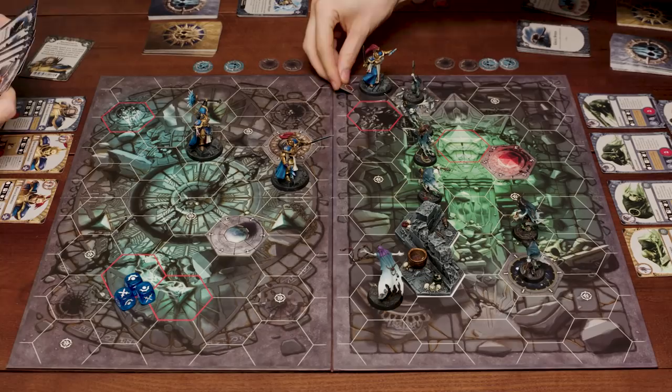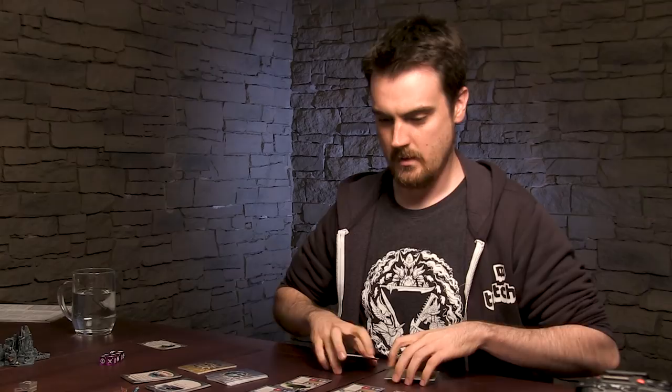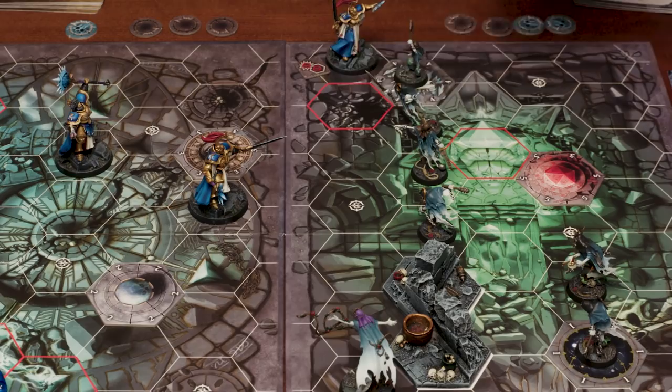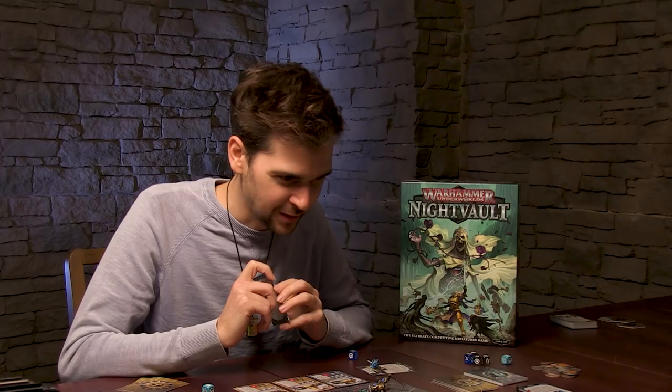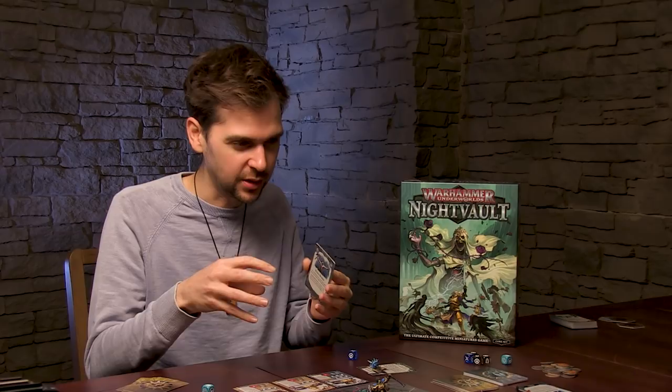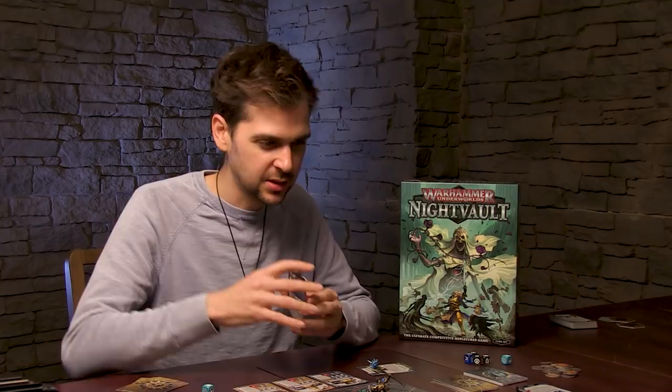We put a token down to say this fighter can no longer move or attack this turn. I'm going to use my ability again to make all my Chainrasps drift. The ghostly drift begins! Oh my gosh, you're drifting everywhere. You've just ghosted around and trapped my guy in there, which is pretty scary because when you attack someone in this game, if they don't have anywhere to go, they take damage. So I'm going to hopefully see if I can break him out of there.